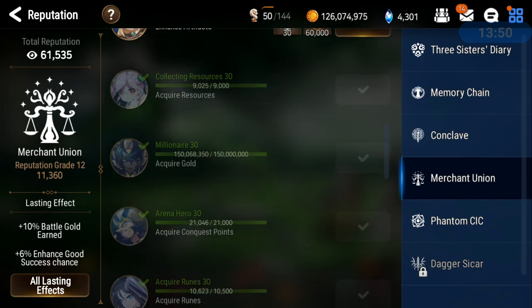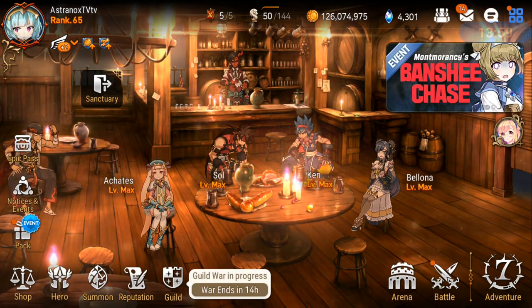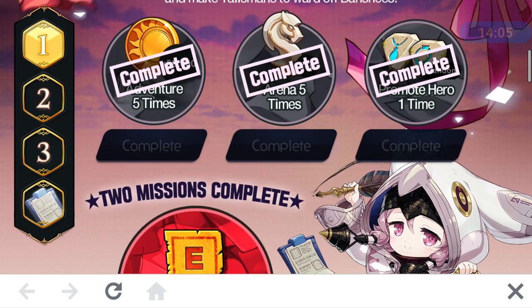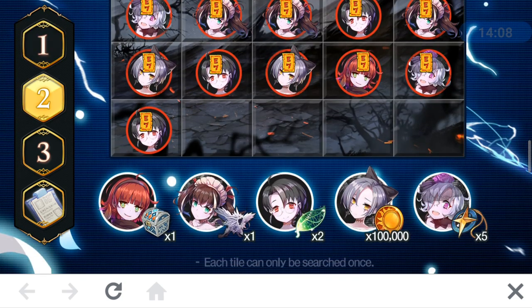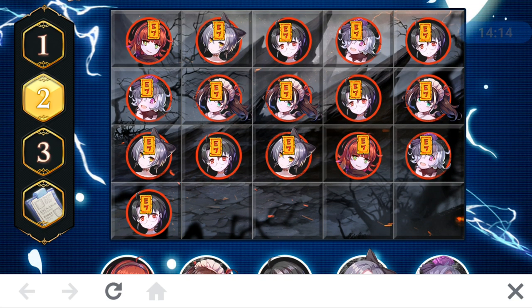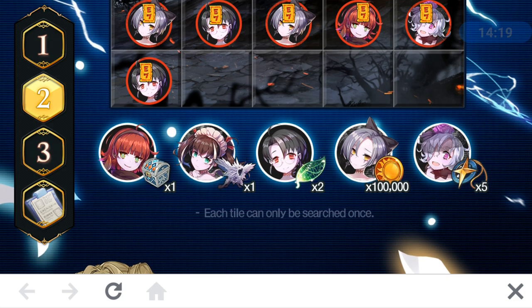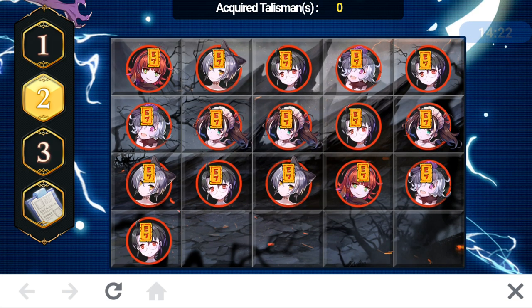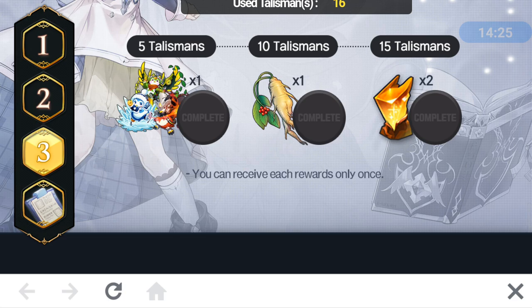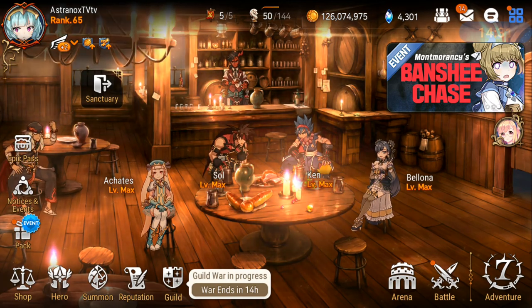Events are always happening, so you need to remember to check that every day. Currently it's the Banshee Chase. Whatever event it may be, there's a very high chance you'll be able to get Covenant bookmarks. In this particular one, when the Requirement Roar shows up on the far right, I'm getting Covenant bookmarks. You need to do that every day — you have to be consistent and just keep on doing these things.